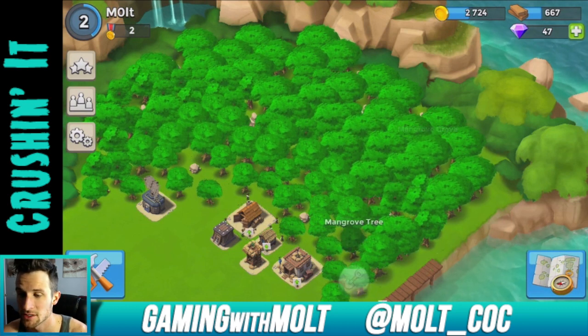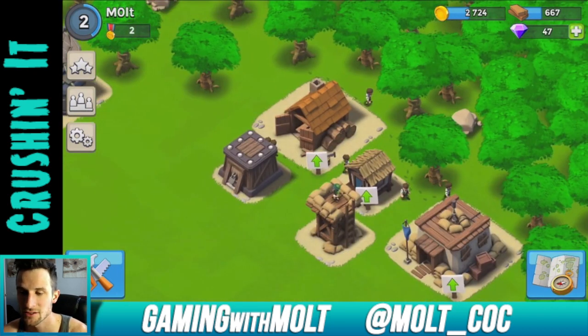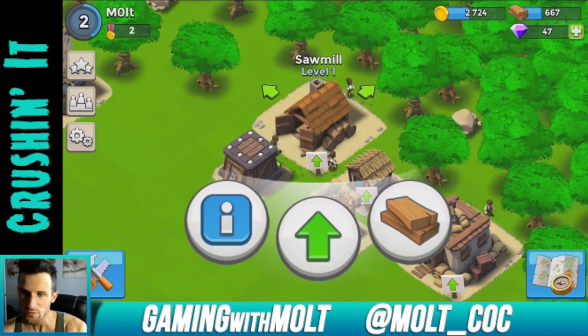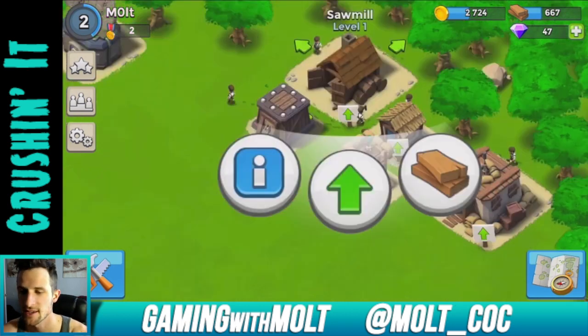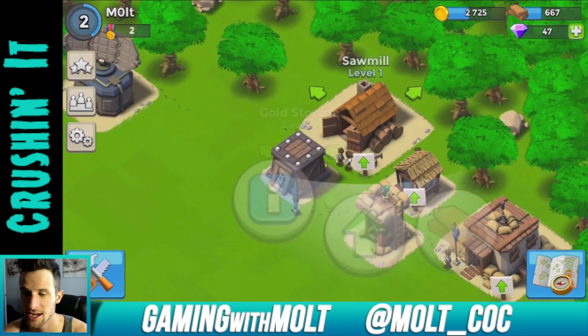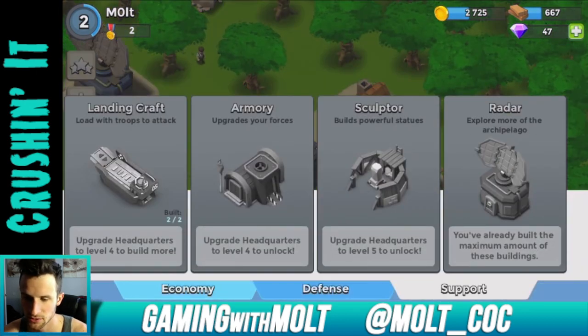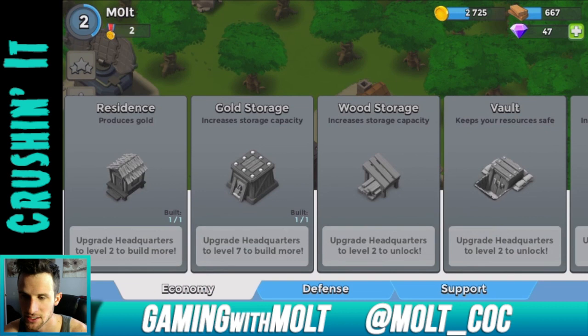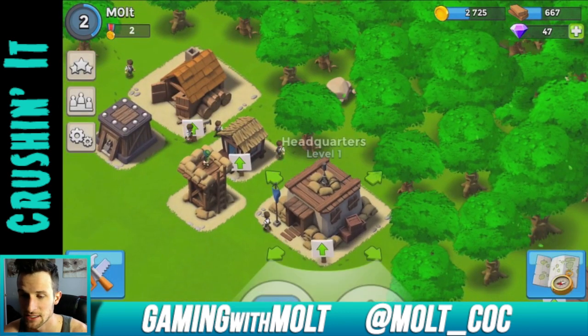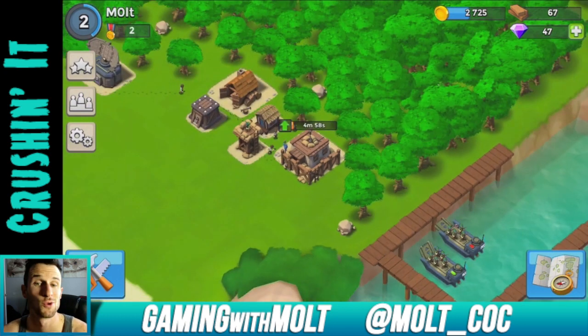You can see we've got all these trees, so eventually we'll be able to clear them all out. Right here we have our sawmill, which is kind of like the elixir of Clash of Clans. Right here we have our residence, which is like the gold mine of Clash of Clans, and then we have our gold storage. I'm going to need to get a wood storage — let's see, that'd be under Economy — so I need to upgrade this building. 600 wood, I can't do that yet.